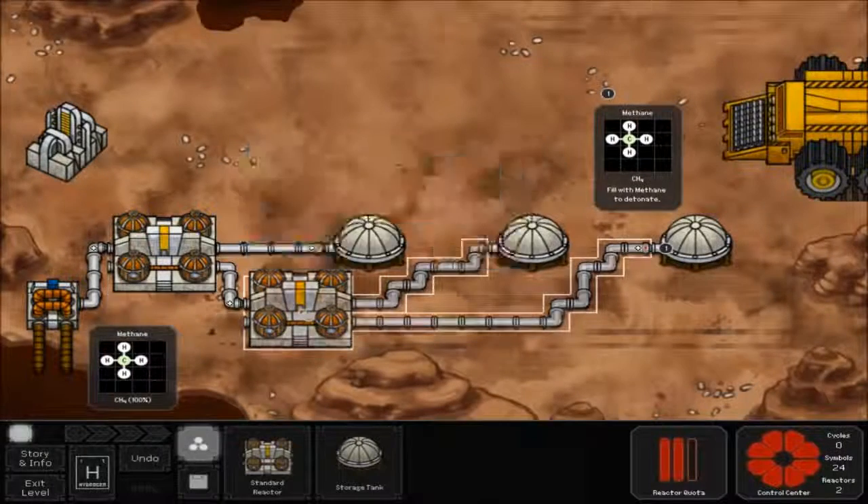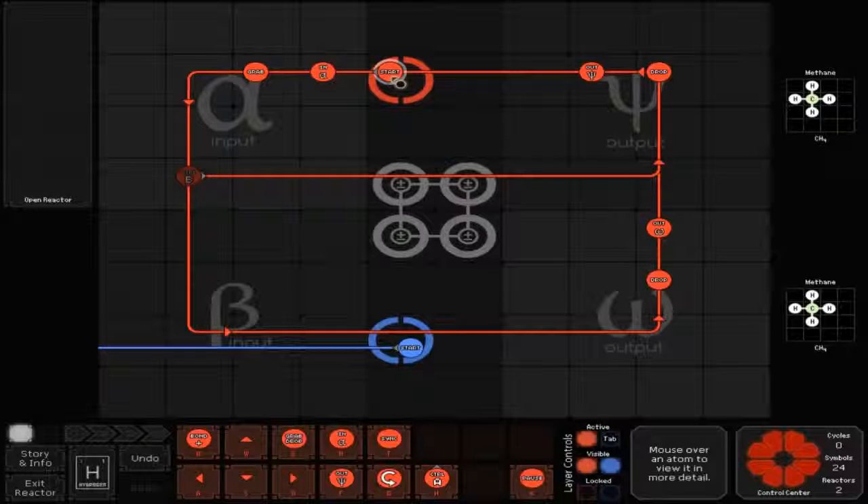Exit and go to the second reactor. You've got another red line — your red start goes to the left to an in-A, then to the left to a grab, and then down and around and up to a drop. Then you go up to a circular out, then up to a drop and to the left to a fork out, and then back into start. For this one you have switch B, which is controller B, and that goes around and back up to drop.